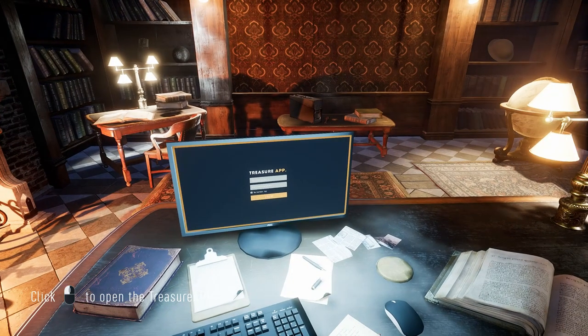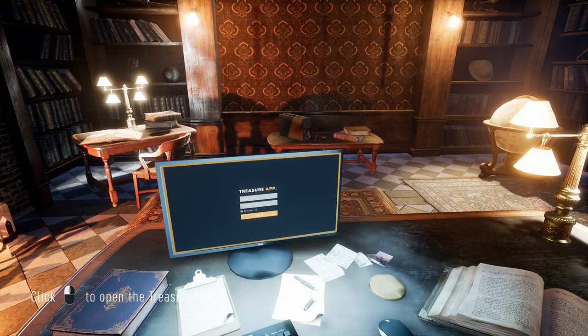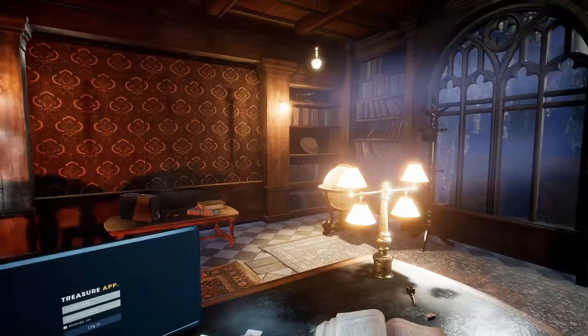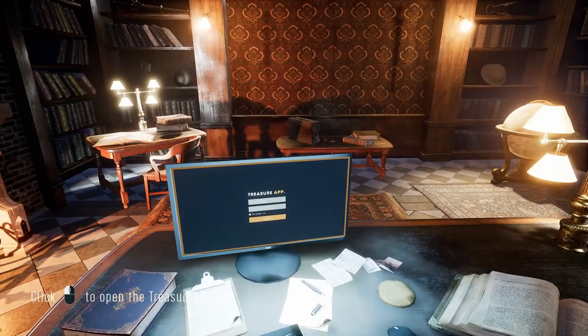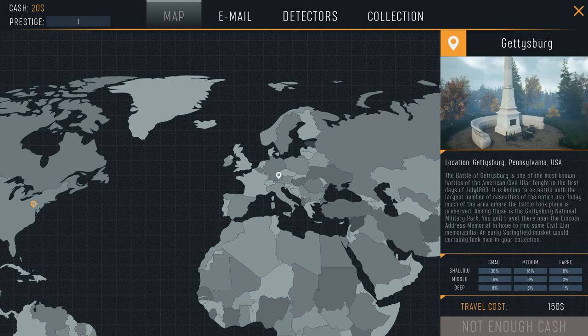I'm also glad I'm starting the video over because I was reading emails and I was like, this doesn't make sense. After watching a YouTube video, I realized I missed an email. So here we are in your home office — this is your PC. Every time you click on the PC it brings you right into the map, and there are pin locations you can travel to. Right now we have two maps unlocked: Bavarian Lake, which costs nothing to travel to, and Gettysburg, which costs $100. But I only have $20 and only one prestige, so that's not going to work.